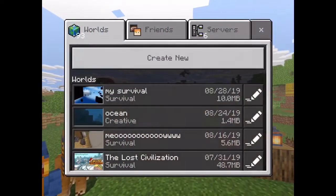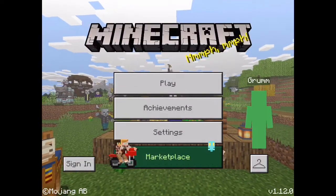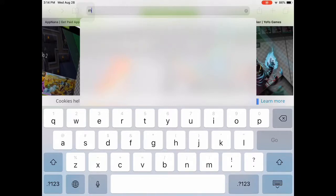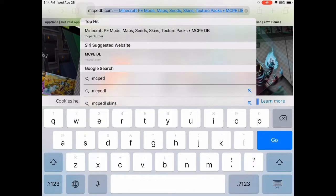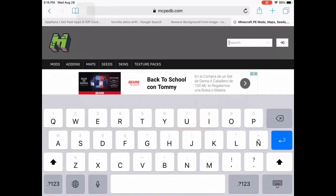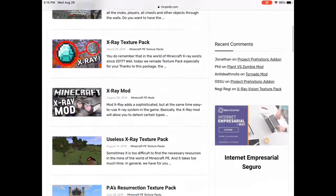I know it's been a while since I last uploaded. To get X-ray, go to Safari and then go to ncpedb. Don't go to ncpdl because they just take you to other webpages, and I realized one of them was tracking my information, so don't do it.